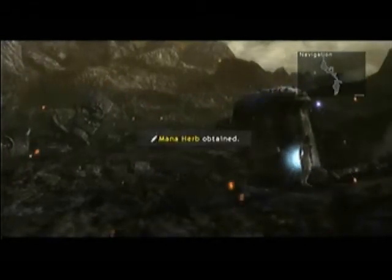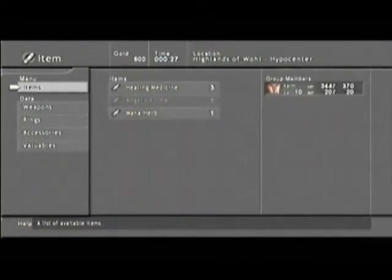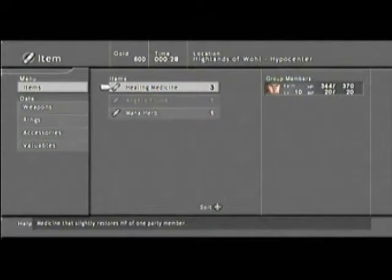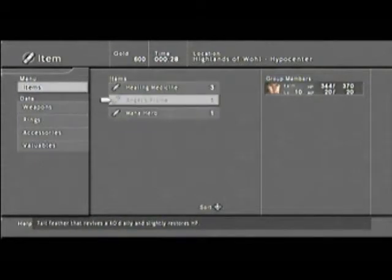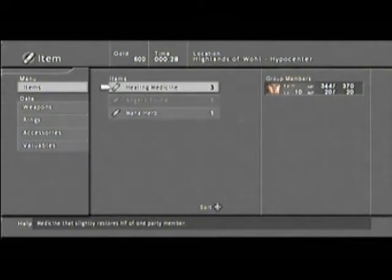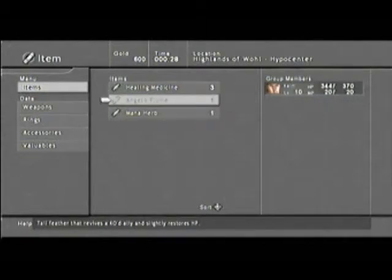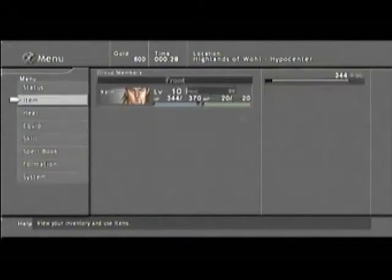We got a manor herb. If we look at our items, we have a manor herb and an angel's plume. We also got a healing medicine in one of those. Whatever you come out of battle with, you'll have at the top of your items list. A manor herb will heal your MP, angel's plume will do a phoenix down and revive you, and healing medicine is like a potion. So in a nutshell, we have an ether, a phoenix down, and a potion — just under different names.